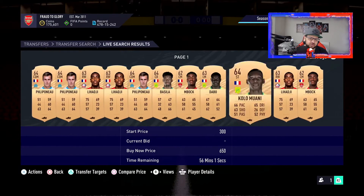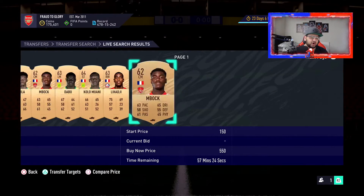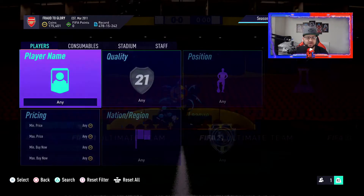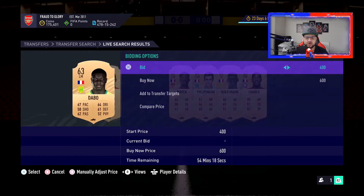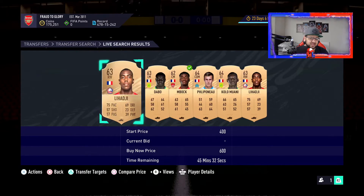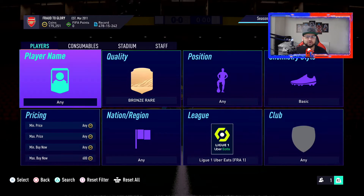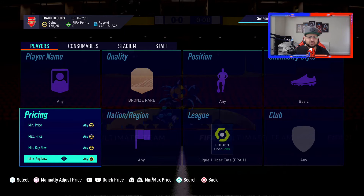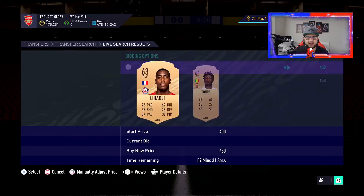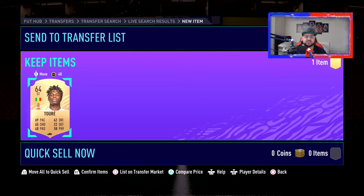If we look at a bronze rare from the league, the cheapest card on the market is going for around 700 coins. What you want to do is bid on everything under that price. You don't even need to go 700 — you could go 600. I can see a few cards here; I want to bid on that because the least coins I can get is around 450. You just mass bid everything underneath the maximum threshold.